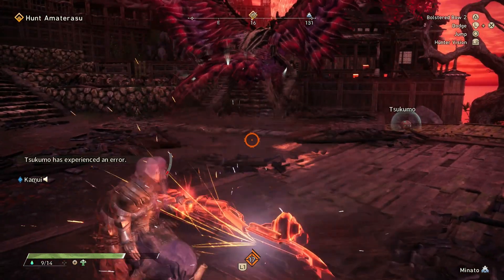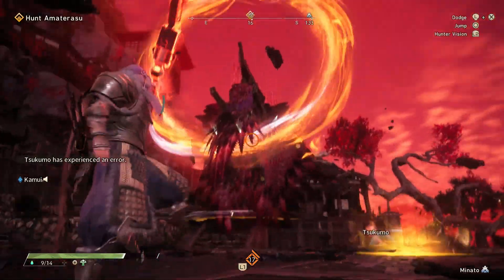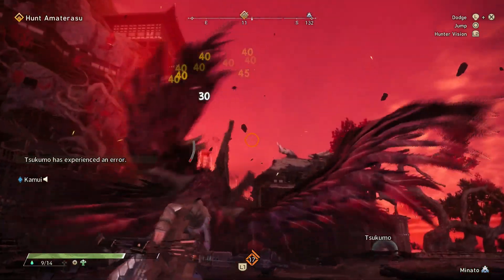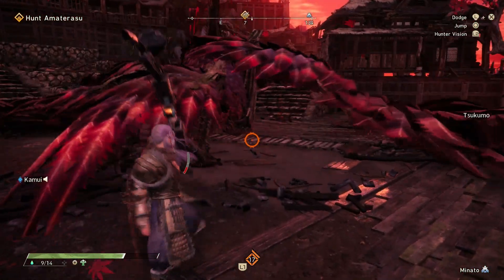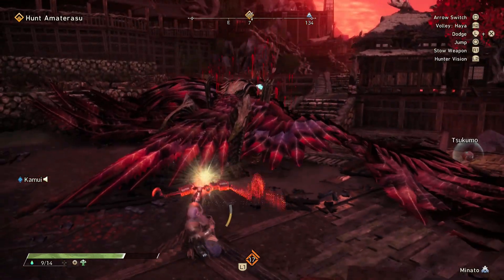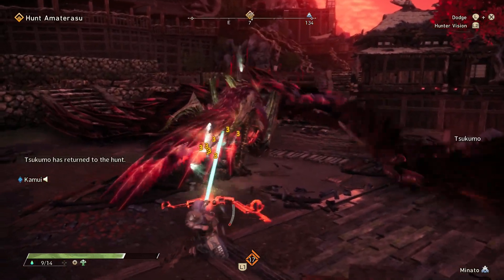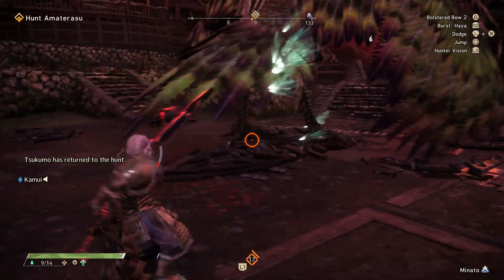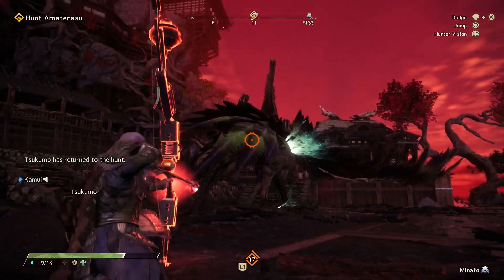Up next are the fire pillars. With this move, Amaterasu slowly hovers in the air and then generates a halo of fire while summoning multiple fire pillars on the ground. Basically you just need to look out for the pillars and stay away from them — don't touch them. The good news is that this move actually holds Amaterasu in place for a while, so it's especially great for hitting Amaterasu with a big attack, especially if you can avoid the fire pillars.